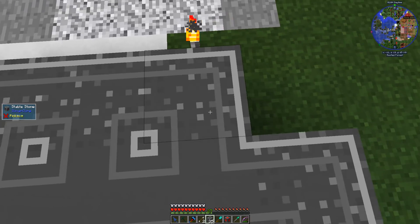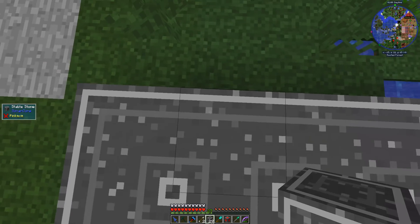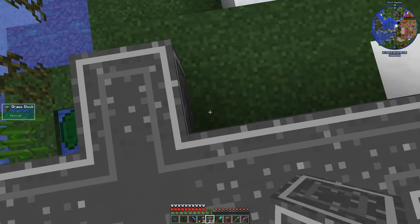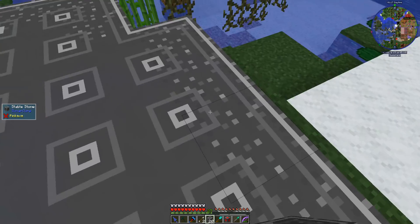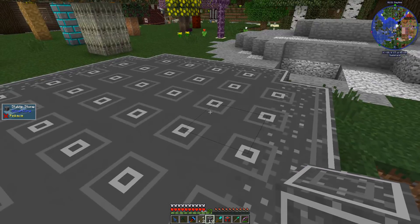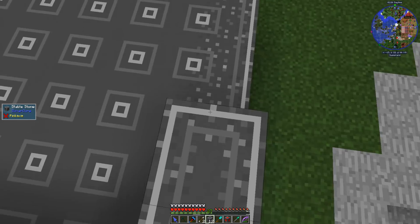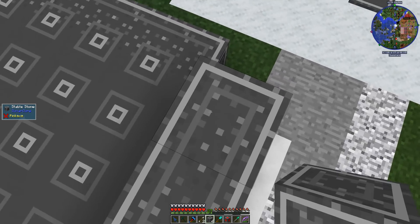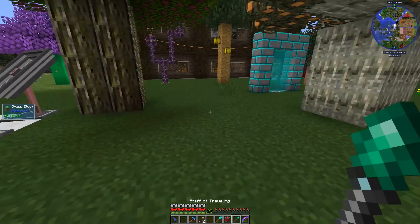We lay out the 5x5 grid of stable stone — counting 1 through 5 across each row. We are one short, so it's got to be a two-high stack over here. We're going to have to go figure out how to make one of these stones, or we may have one in that chest over there. Let's go take a look and see — yes, we are one short.